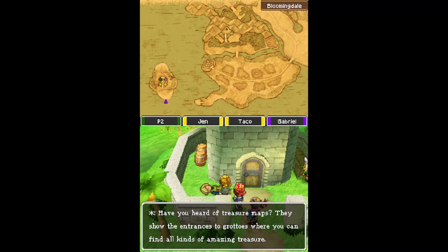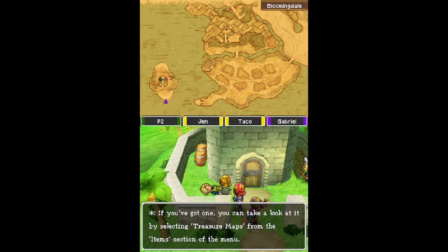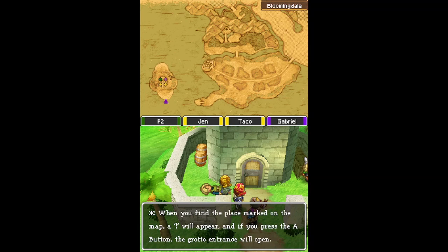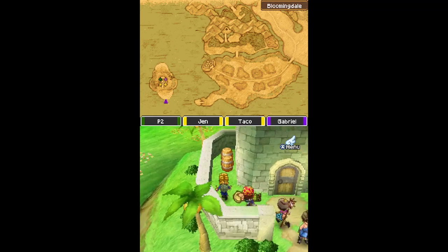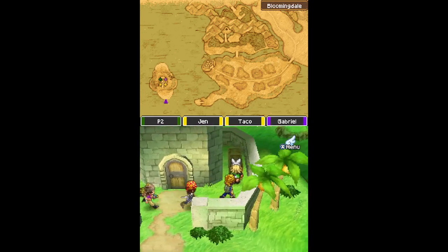Have you heard of treasure maps? They show entrances to grottoes where you can find all kinds of amazing treasure. If you got one, you can take a look at it by selecting treasure maps in the items section of the bag. Pick a backpack and select Go Treasure Hunting — it will appear on the top screen. Then it's off to find the grotto it shows. If you find the place marked on the backpack, the excavation point will appear, and if you press the A button, the grotto entrance will open. Some really tough bosses are at the bottom of the grottoes — if you can't beat them, you can always try again later. So we don't exactly have a treasure map. Not yet, anyway.